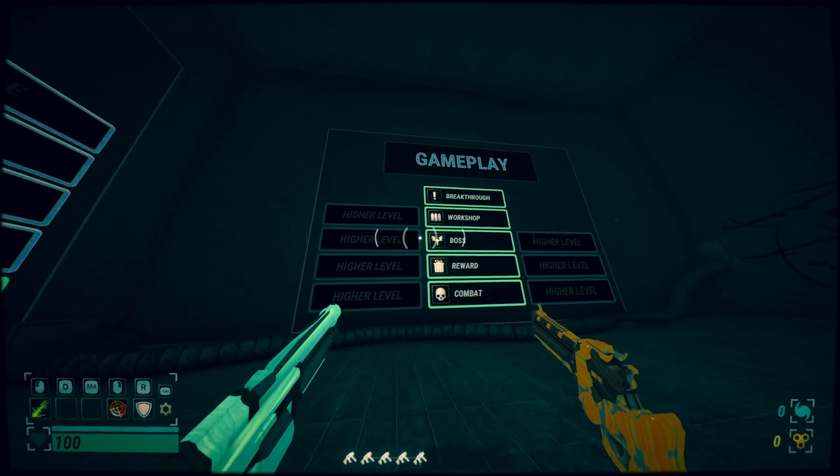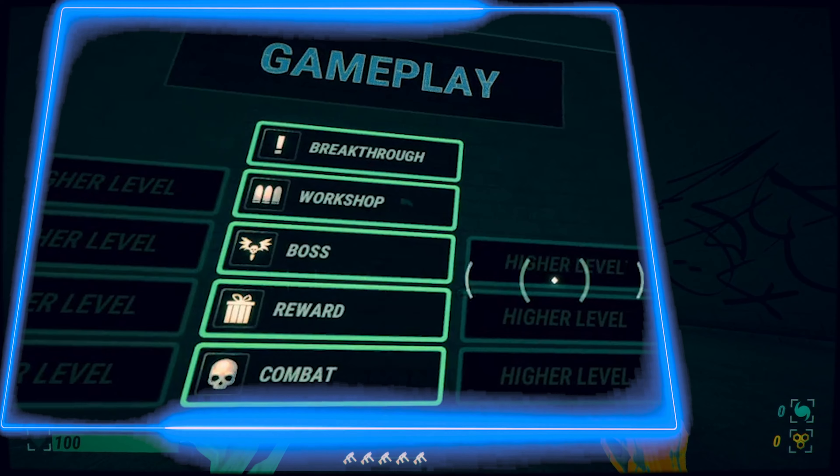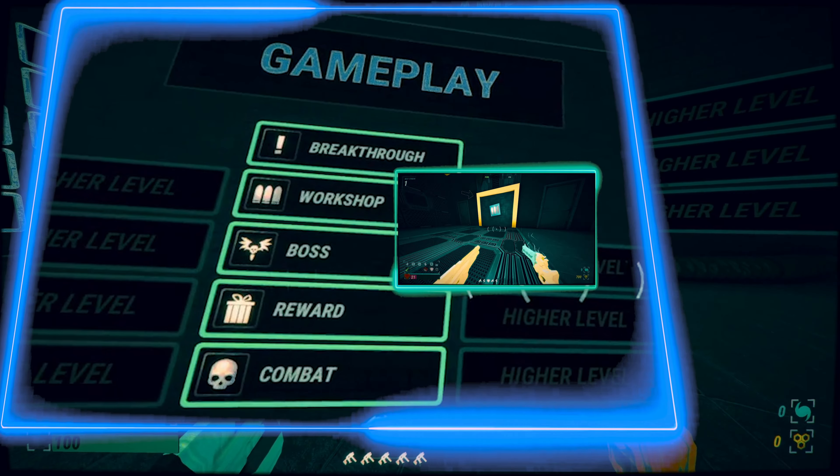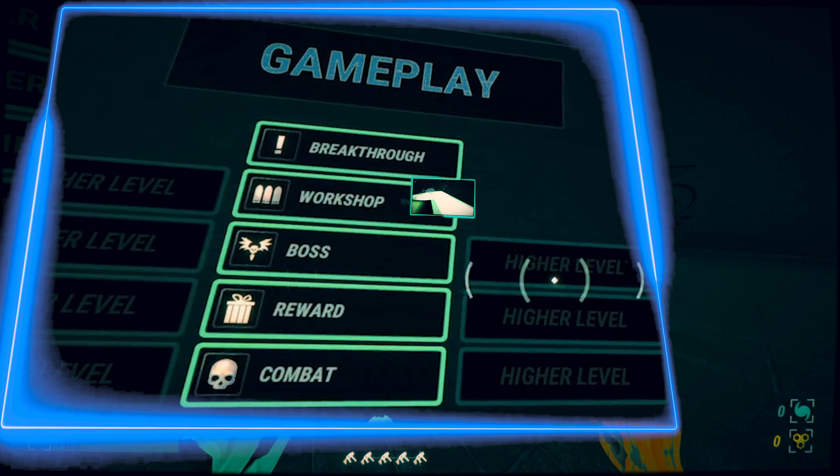Last but not least, gameplay. Each time you head through a door, there'll be a symbol on it indicating what you'll be facing in the next room. Here in the gameplay section, you can familiarize yourself with what these symbols mean.